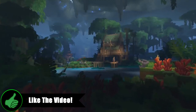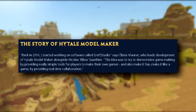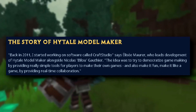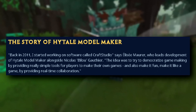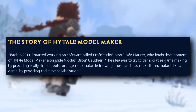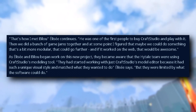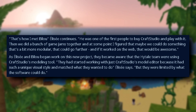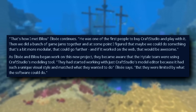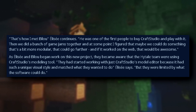Let's start the story of how this came about, because the way it's told on the Hytale website is something I find quite beautiful. Back in 2011, Elise Morris started working on software called Craft Studio, which was meant to be a democratized game making tool that would allow players to make their own game. It was meant to be fun, like a game, and provide real-time collaboration. The goal was to create a game making tool which was kind of like a game by itself — something you'd have fun with and be easy to make with other people. And then this is how they met their partner, and they did a bunch of stuff together until they became aware that the Hytale team were actually using the Craft Studio tool.